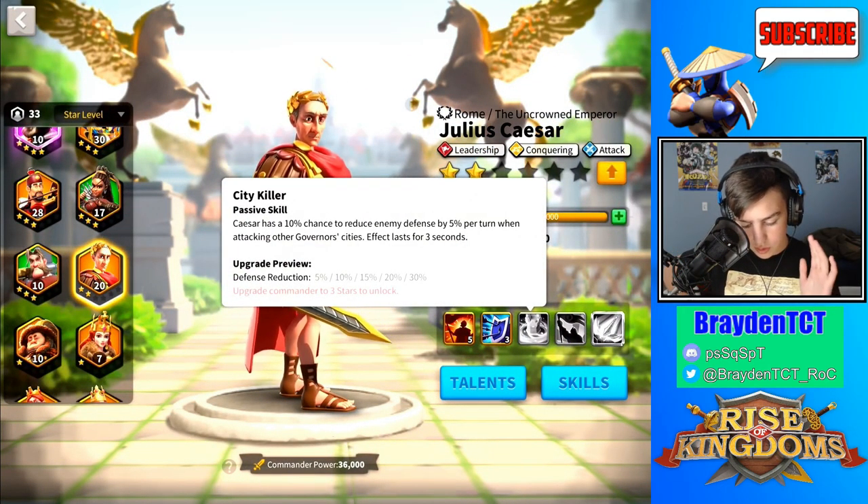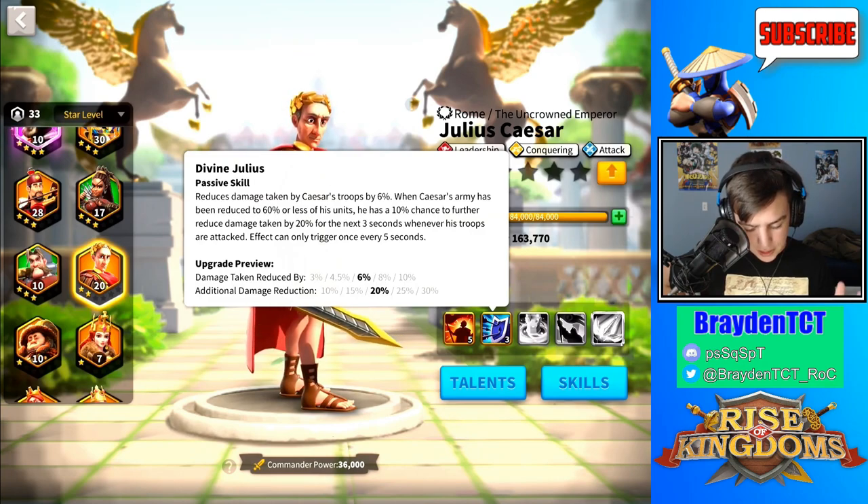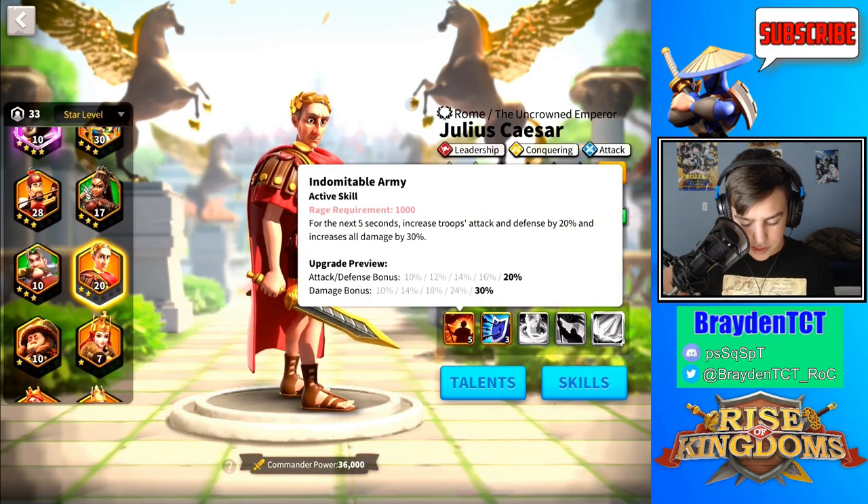Caesar also has a 10% chance to reduce the defense of the target for three seconds. This isn't a great skill — it's okay. It's one of his attacking governor city skills. He also has an additional damage reduction and damage taken skill. Caesar is better than epic commanders like Scipio for rallies, but he isn't better than all of the commanders I'm going to talk about in this video. There's one in particular that I think is really good, and that is Mehmed.